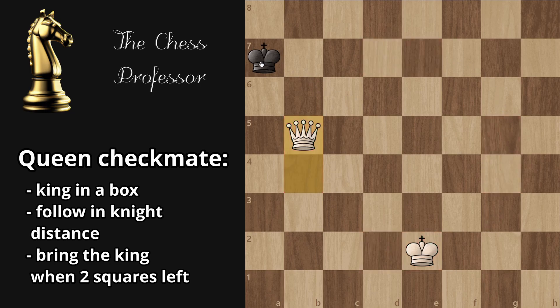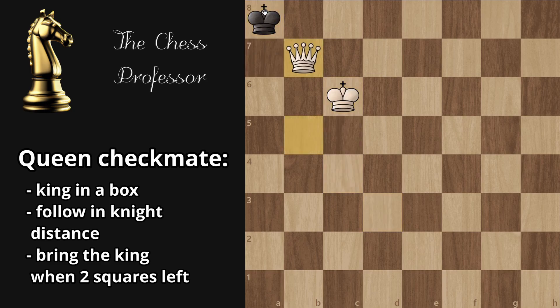The king now has two squares to jump to. What you're going to do is bring your king to this square so it supports the mating square and you can checkmate. Bring the king closer — and that's mate! That's how you do it.